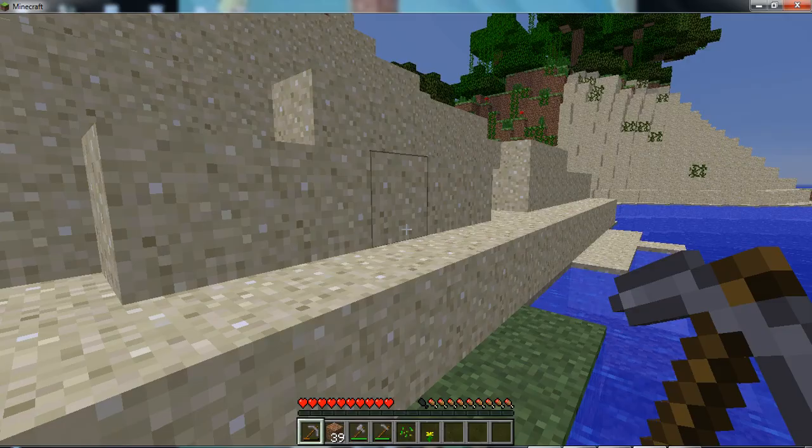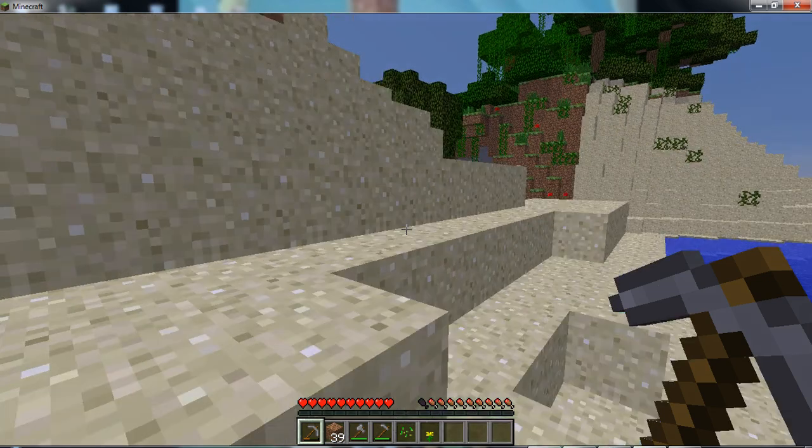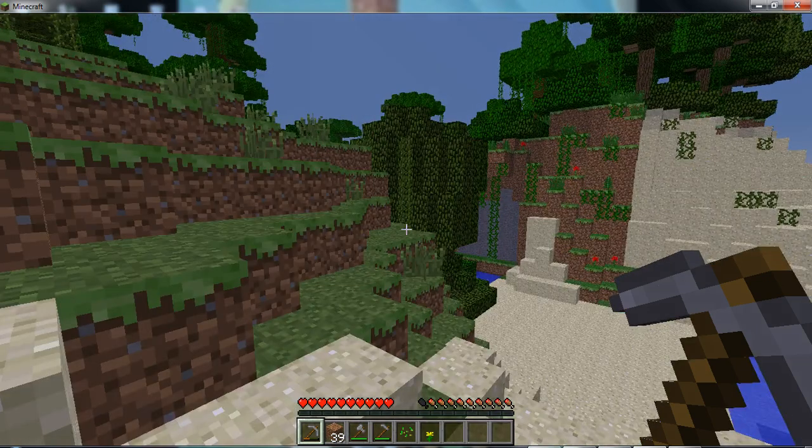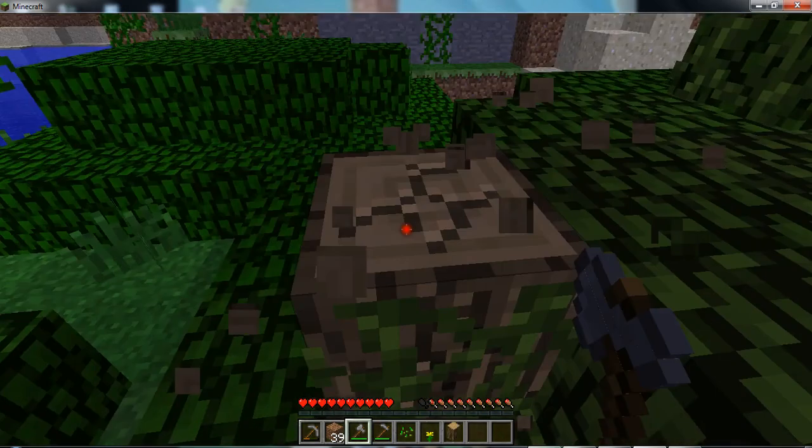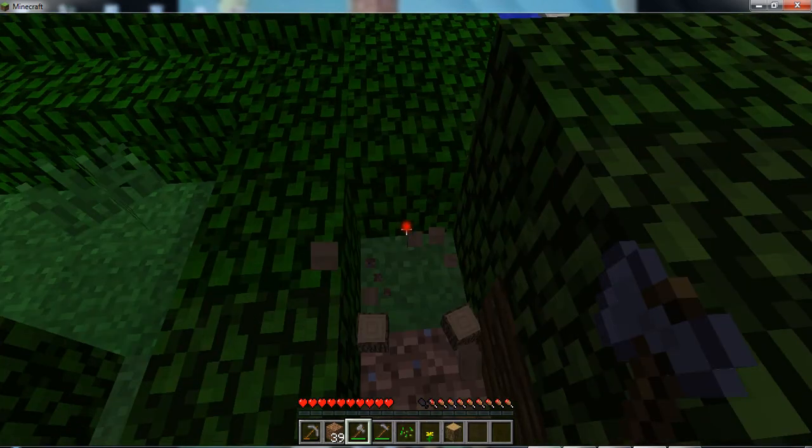I'm going to show you guys how to make charcoal right now. You have to make a furnace to make charcoal. To get charcoal you're going to need logs and wooden planks — pretty easy to get depending on where you are.